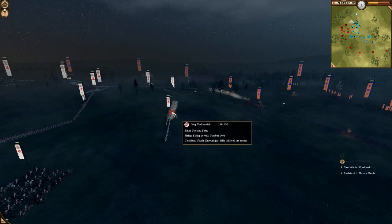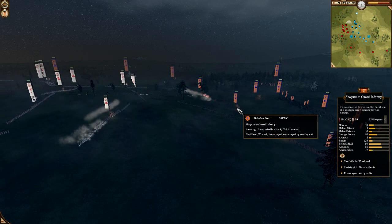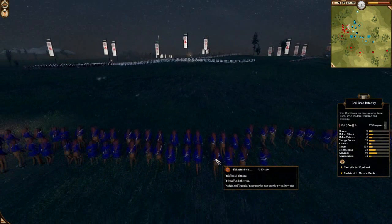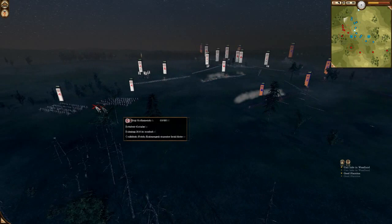The Shogunate Guard Inventory are vanilla but still really powerful units — they have 17 ammo. Devastating volley from the Black Tudas Force, 24 kills — that's a good volley. He's shooting again into the Shogunate Guard Inventory, still at 100 men strong. Red Bears coming in to reinforce. The Black Tudas Force are slightly uphill so they have a better line of sight.